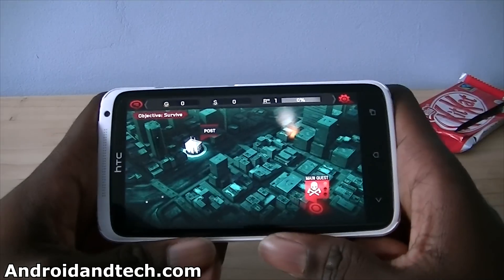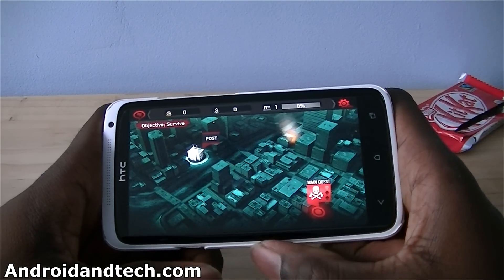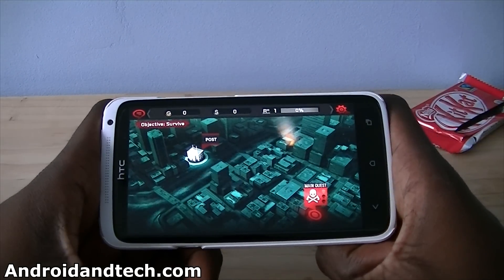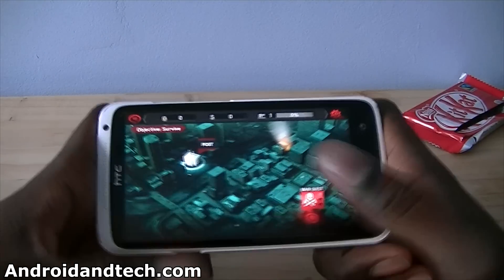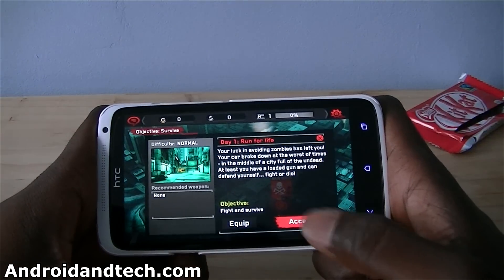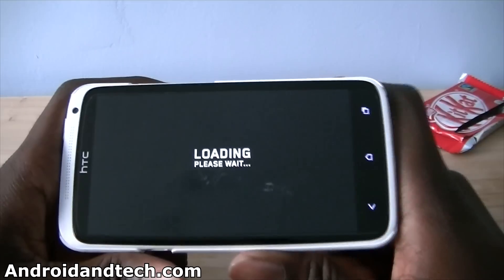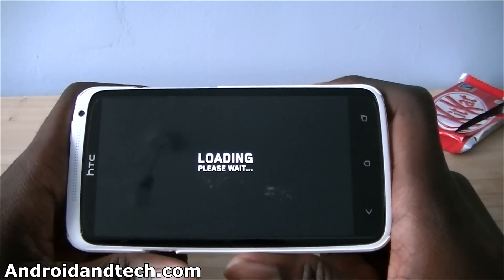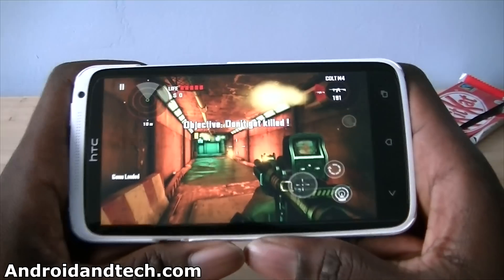I'm working here from androidtech.com and in this video we're going to be taking a look at Dead Trigger for Android. This is a Tegra 3 game that takes advantage of the Tegra 3 processor. It's kind of like a first person shooter, zombie kind of game. We're going to get it loaded up, get a mission loaded up. I've already done one mission before. We're just going to see what the graphics looks like because I've played through a level already and it looks pretty, pretty good. So let's play through this level and see what it looks like.